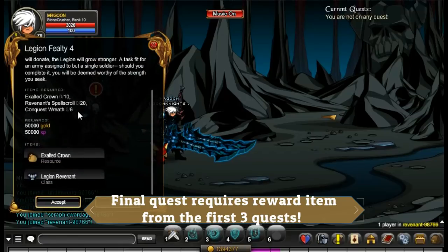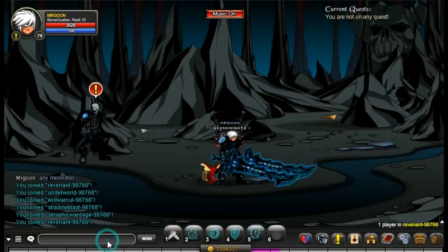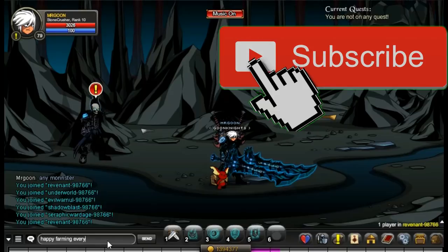For the final quest, you now need all the items you got from the previous three quests and you need to stack them up. You will need to farm the previous three quests a fair number of times before you can get your Legion Revenant class, but once you have the required items, you will be there.